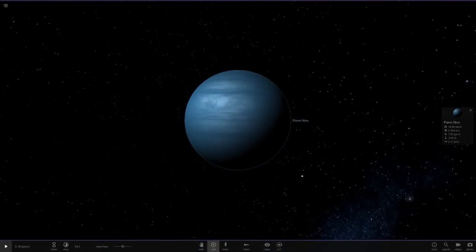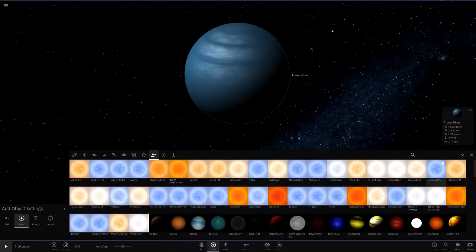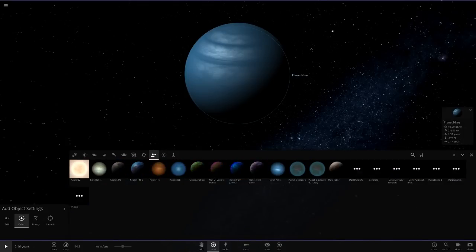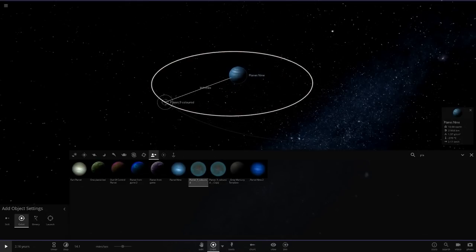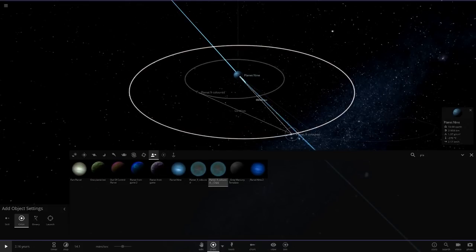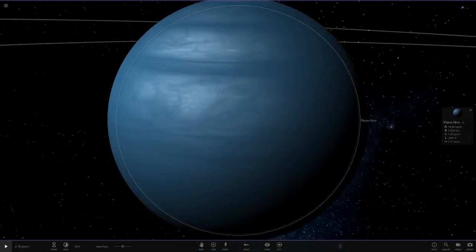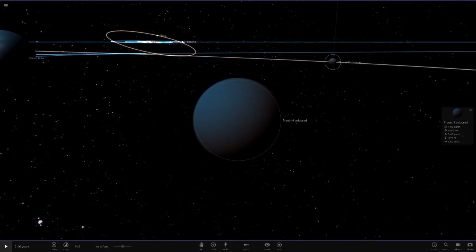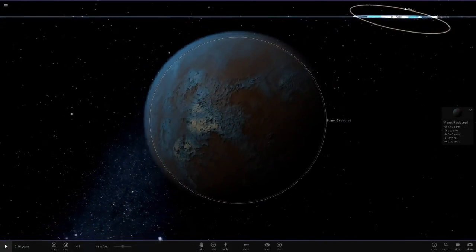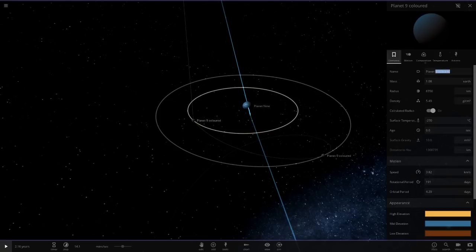Adding moons to Planet 9 — this is something I've actually never done before. First, let's get these special Planet 9 templates. You can see they are very similar in color to the planet itself, because these moons are the same color as Planet 9. Mr. Misalot got into the files, copied the color of Planet 9, and pasted it onto these moons. We've got a cloudy version and a less-cloudy version of Planet 9's atmosphere. So we've got two Planet 9-colored moons to start with.